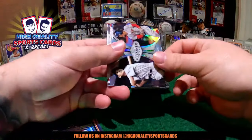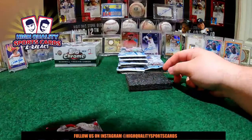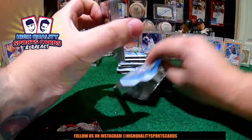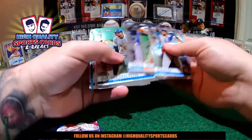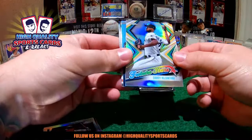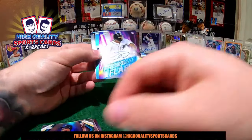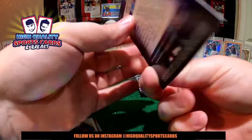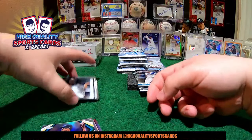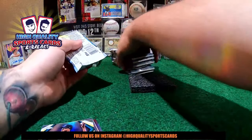Here we go to another pack — Yusei Kikuchi Rookie Card Refractor, good shot. Nice rolling — Little Door, Prison, Texas Ranger. We got a nice Ted Williams and Mookie Betts. Topps Chrome return for Boston. And they put them at the last ones of the card. Here we got Harrison Bader Refractor, St. Louis Cardinals. And Jake Backwood 1984 Refractor.